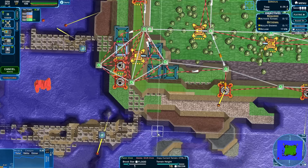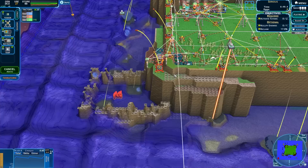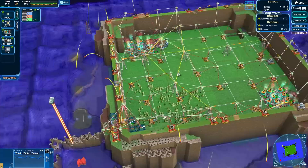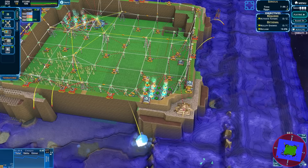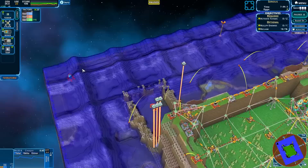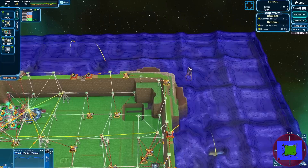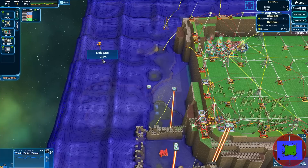Next order of business - we need more TERPs. Hit the terraform button and make a staging platform up here for more TERPs. I think we're actually in a pretty solid position - not seeing a whole lot of bad guys rolling in. Am I supposed to neutralize this and reclaim? I have 20% of the map so I guess I'm supposed to reclaim a fair bit.